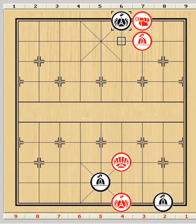Oh my god — suddenly Red finds himself in trouble. Moving either the cannon or pawn will allow pawn 8 to 7 checkmate at once.